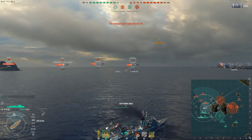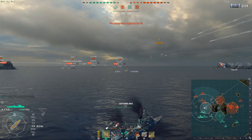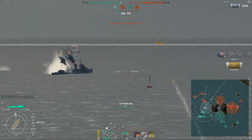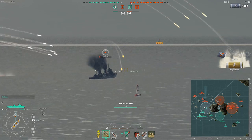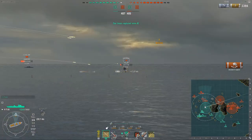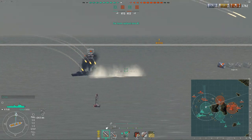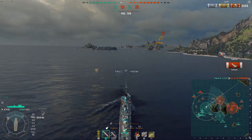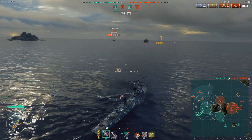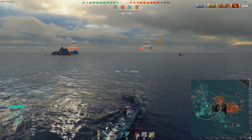Especially on low tier, when even running the premium smoke, you won't have Superintendent, so you'll actually only have three smokes available to you. Even with the premium consumable, the smoke cooldown is something like two and a half minutes and it only lasts 60 seconds — it's a stupidly long downtime. So you want to be really sparing with these and not wasting them at any point.